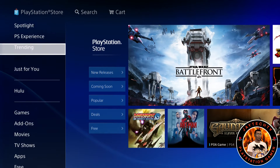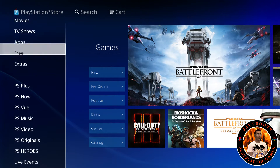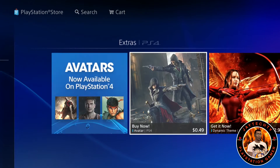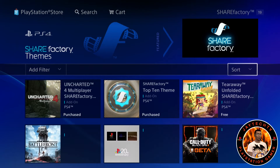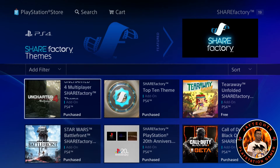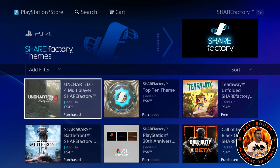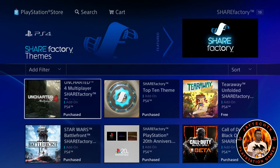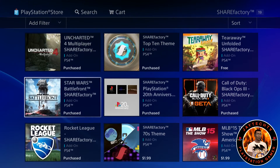I always encourage you guys to make videos of your own, since I don't have enough time to cover all PlayStation content. You can go to the Extra section and open ShareFactory — that's the video creator app for PS4. If you have gameplay you want to share, come here and get these free ShareFactory themes, which include personalized stickers, special intros and outros for particular games.